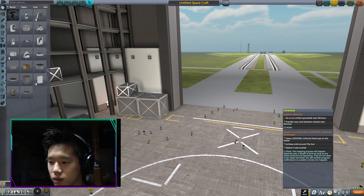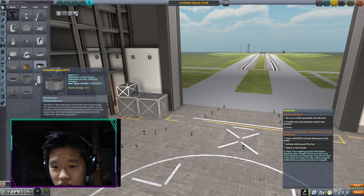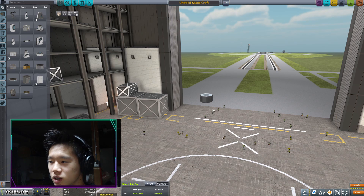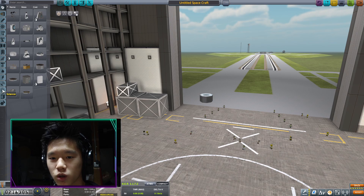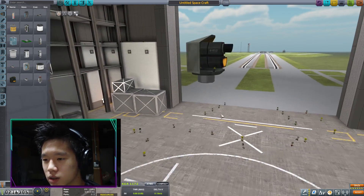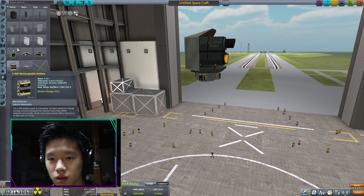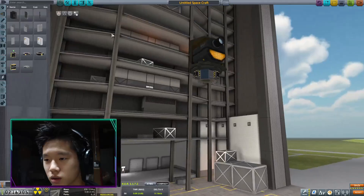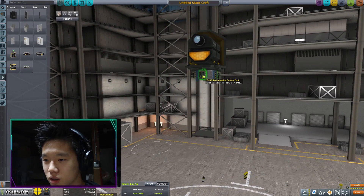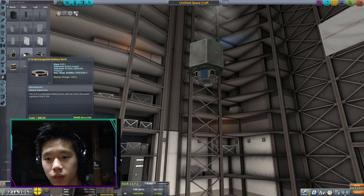It's pretty easy — we just need to put one of these in orbit around the sun. Let's go with the cheapest option, I'm guessing the OKTO. We're going to need the sentinel infrared telescope, then let's add a couple of batteries — maybe three. And then just add some solar panels. This is eight-sided so we need four like that and four like that, which should give us enough electric charge.